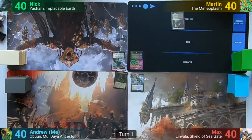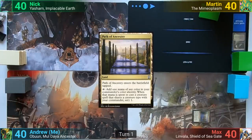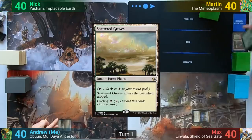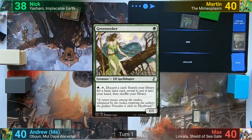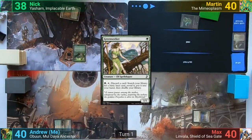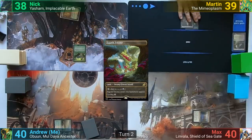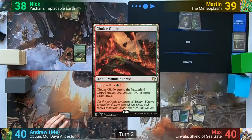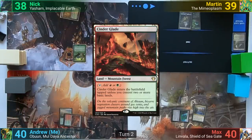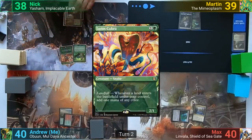Martin plays Averding Catacombs and passes. Max plays a tapped Path of Ancestry. I play a tapped Scattered Groves. Nick plays a Temple Garden, shocks himself, and casts a Green Seeker. At end of turn, Martin cracks the fetch, losing one, and goes to find a Zagoth Triome. Martin then plays a Swamp and passes. Max plays another tapped land, Myriad Landscape. I play a Cinderglade, and we're off to a real slow start. Nick plays a Forest and casts the second spell of the game, Lotus Cobra.